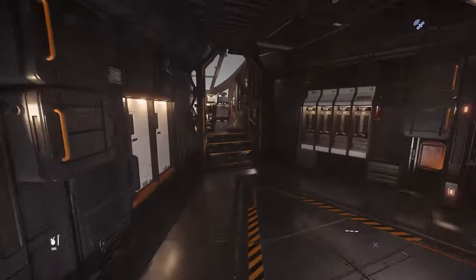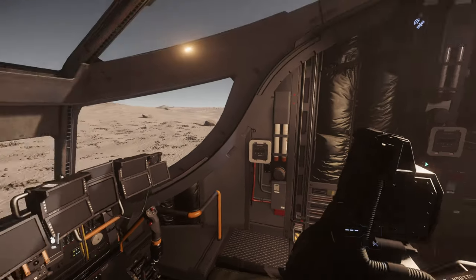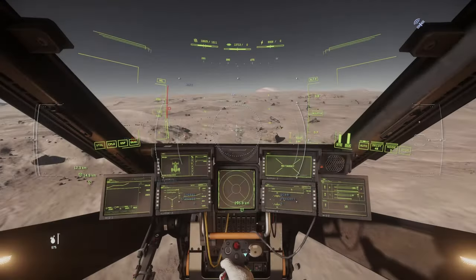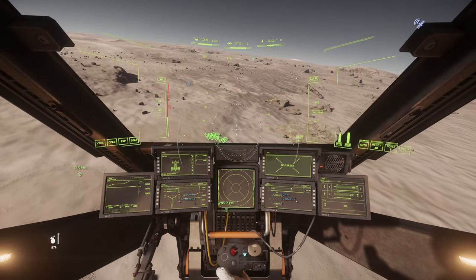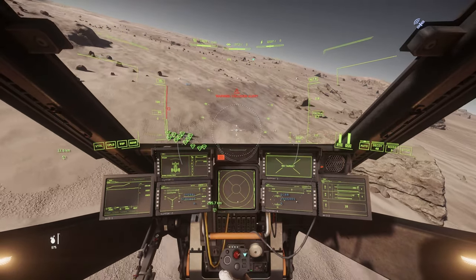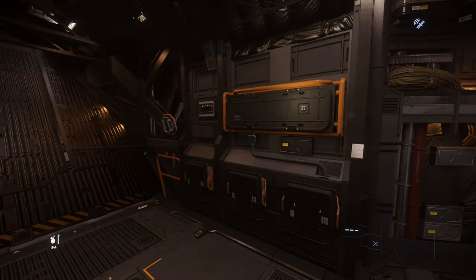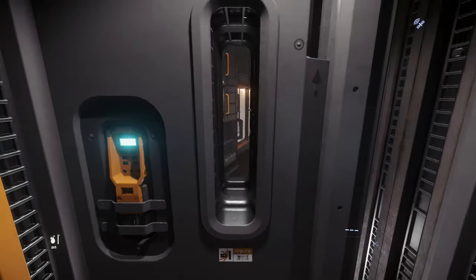Now go back to the pilot's seat and continue looking for another deposit. Two minutes later, we have found another Hadanite cluster. After breaking everything, once again unload your Hadanite. Since it's our first mining run and we don't have too much money, for safety reasons I recommend already selling what we have gathered.